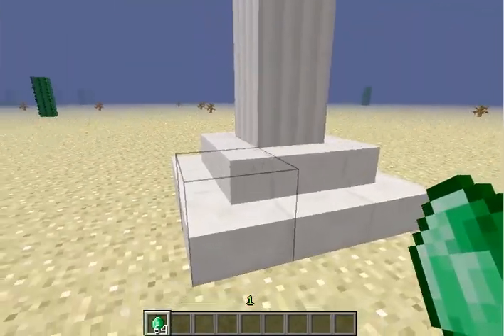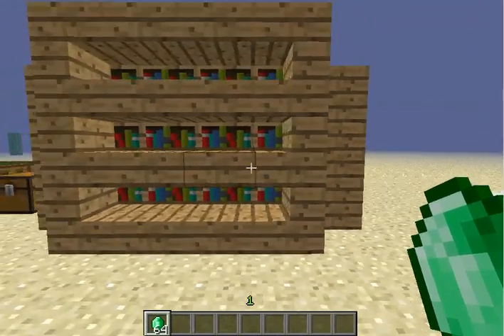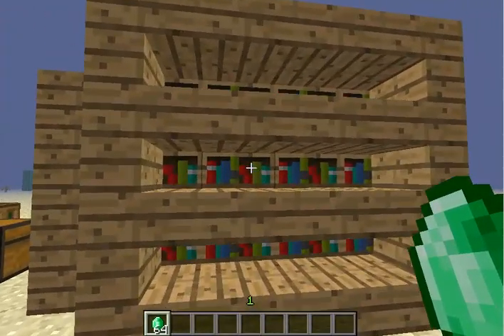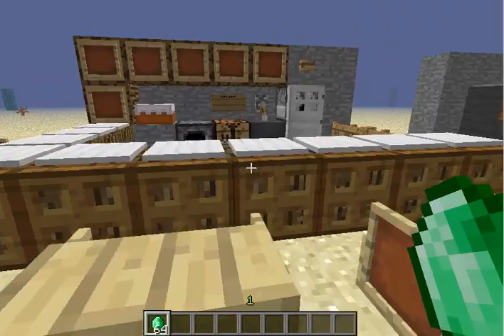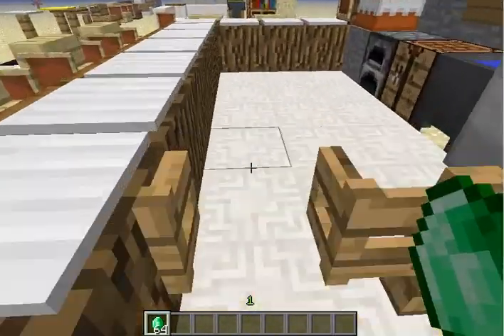Here's a pillar — nothing to explain there. This is a really cool bookshelf: you just have stairs and slabs and then books in the background, so it gives it some depth. Pretty nice. Over here is my favorite — the kitchen, the whole kitchenette.